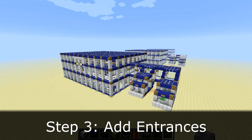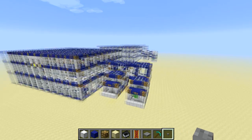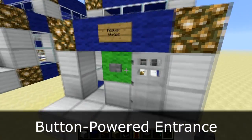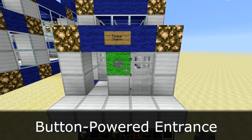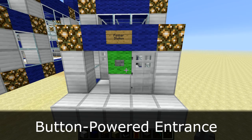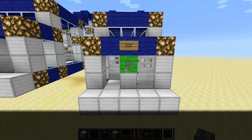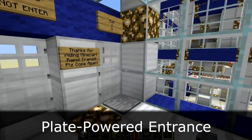The next thing you'll want to add to your station is an entrance. This will allow easy access for your passengers to walk in or out of the station. These entrances used to be part of version 2.1 and were omitted in version 3, but now they're back and better than ever. The first entrance is this button-powered entrance — you can simply push the button to open the door to gain entry. This entrance is meant to keep hostile or friendly mobs out of your station. If your server doesn't have that concern, you can instead use a plate-powered entrance, where people can just simply walk through it.